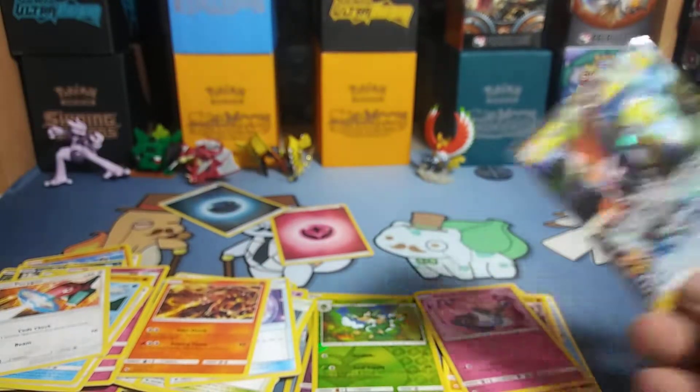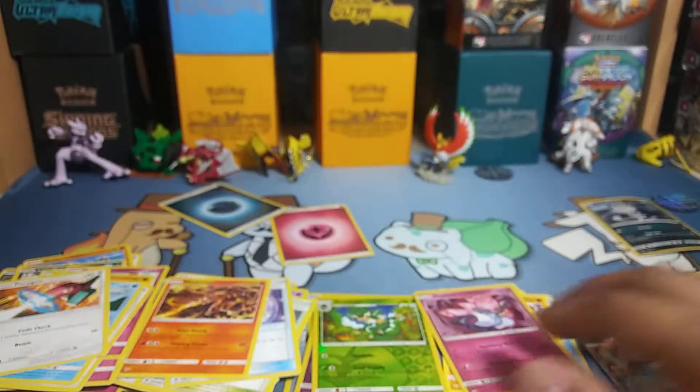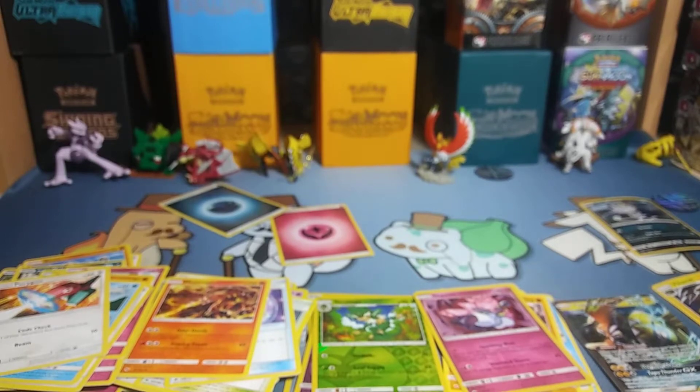Definitely would say that the Guardians Rising pack wins with the Tapu Koko GX. But thanks for watching this video guys — until next time, have a good one.